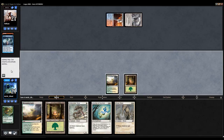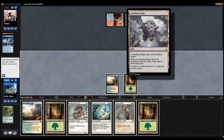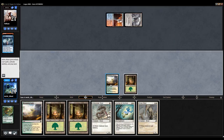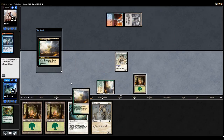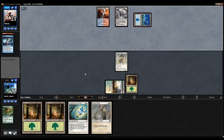Alright, so my opponent Firebolted and then played a Ponder off of Crumbling Vestige, or whatever the hell it is. So here I think I'll just play the Sidewinder Sliver and put the Blossoming Sands into play. Drawing the 5th land, kinda poopy, but you know, is what it is.